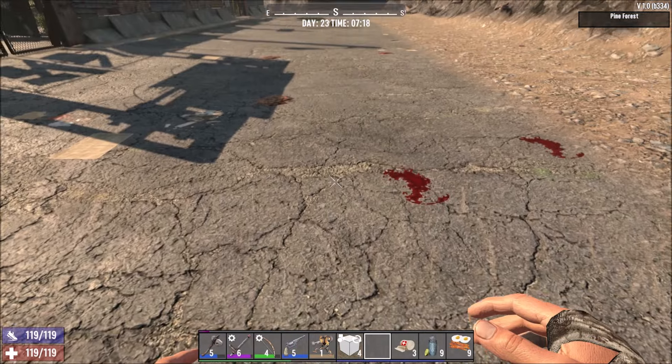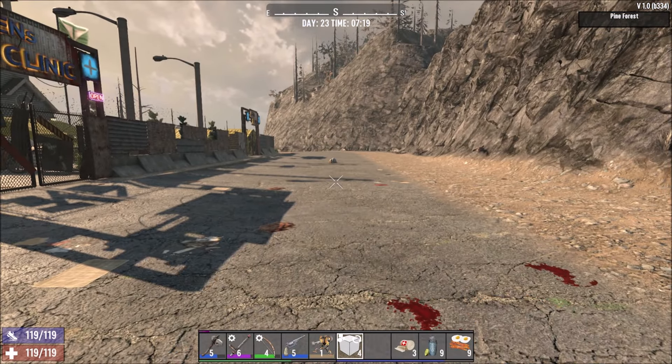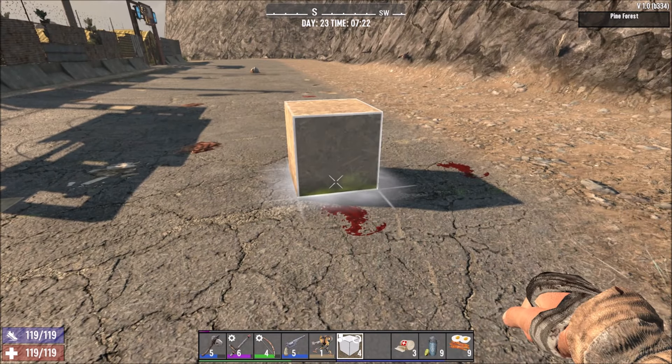Welcome one and all, I'm Decoy back in 7 Days to Die console edition. I'm sure some of you have been wondering: how do you change blocks into a different shape? I see them do it on PC — how do I do this on console?